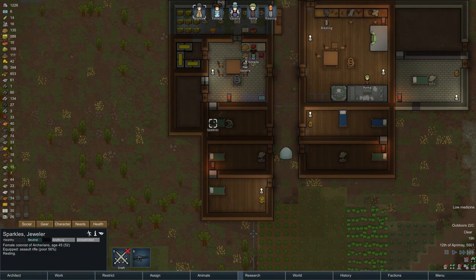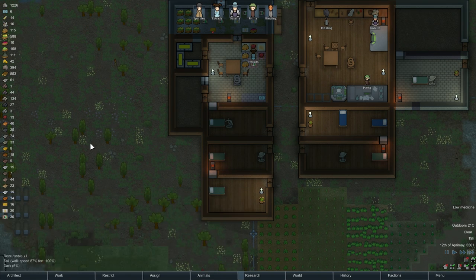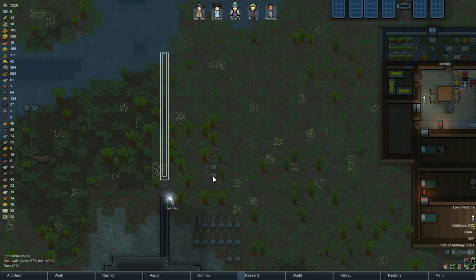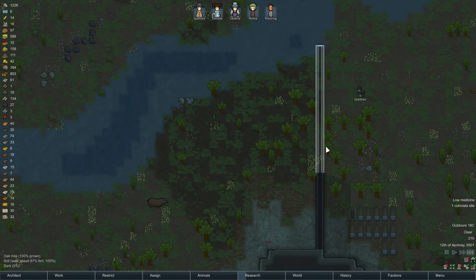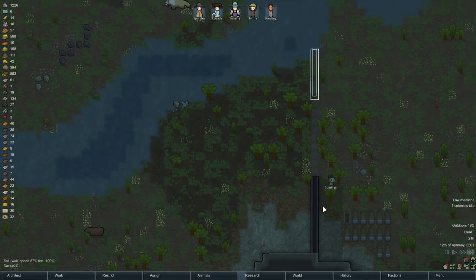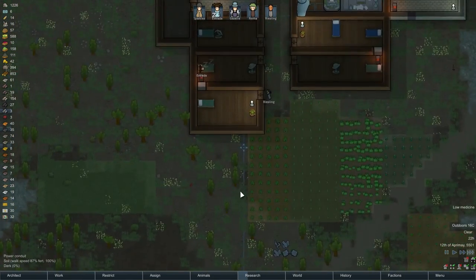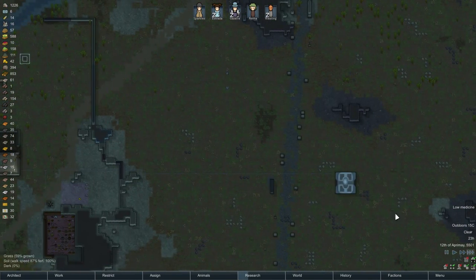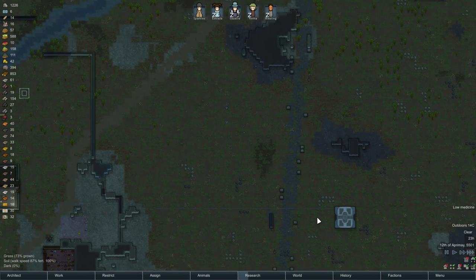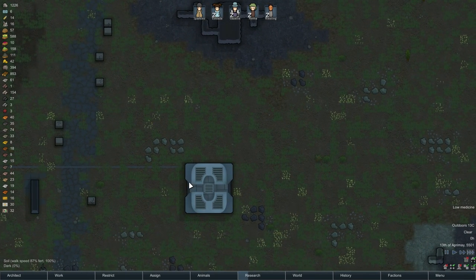Poor Sparkles is still carrying the load when it comes to construction — level 17. Alright, build the wall. We got lots of power right now because we got this thing hooked up. I know it's vulnerable to attack, but it pretty much ignores those things. At least it's been my experience in the past.